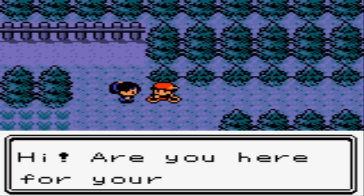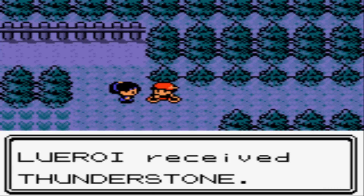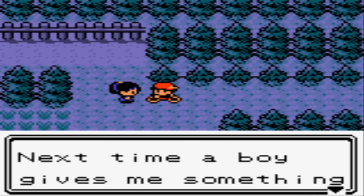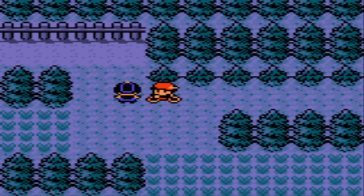This will cap off the collection of evolutionary stones you can get from random trainers throughout the Johto region. We got the Leaf Stone, the Fire Stone, the Water Stone, and now the Thunder Stone. This will evolve Pikachu into Raichu and Eevee into Jolteon. Nothing new in Gen 2, which is kind of disappointing.